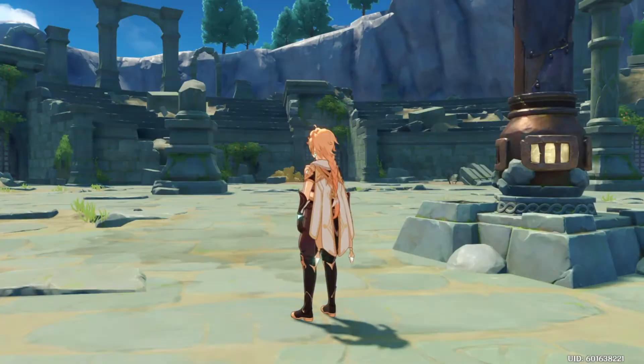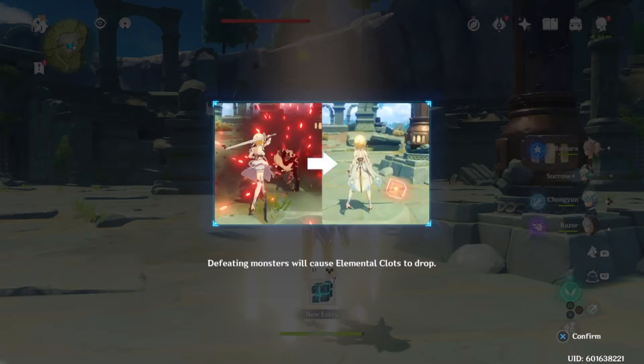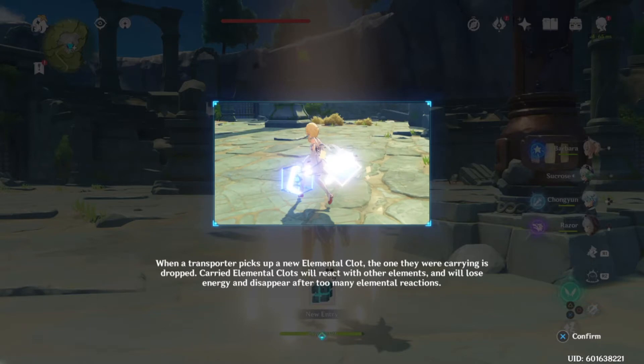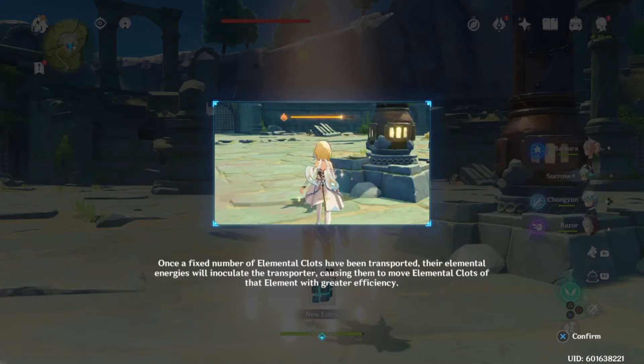For some tips on how this event works: the different elements react to different elements. So if you're using electric-style attacks and you have a fire cube, your cube is going to blow up. Keep in mind not to use elements while you're carrying cubes, and monsters attacking you will cause you to drop cubes.